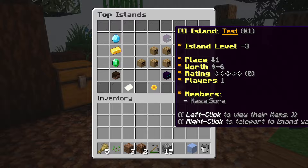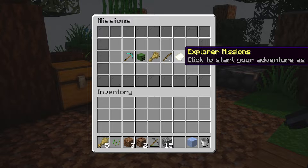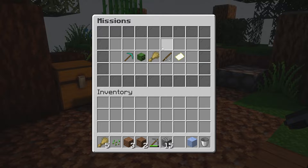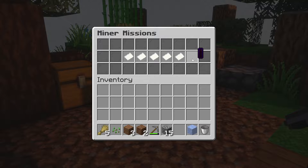Then we got island missions — this is a really cool part of Superior Skyblock. You will have miner missions, slayer missions, farmer missions, fisherman missions, and explorer missions. For example, a miner mission might have a goal of mining 84 cobblestone and 16 coal ore. When you do that, you will get a reward of $1,000 as well as a generator upgrade — which means you can get to generator level two without having to purchase the upgrade for $250,000. So make sure to keep your eye on these missions.